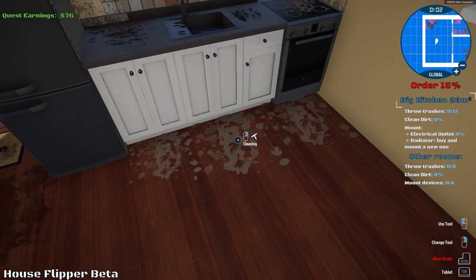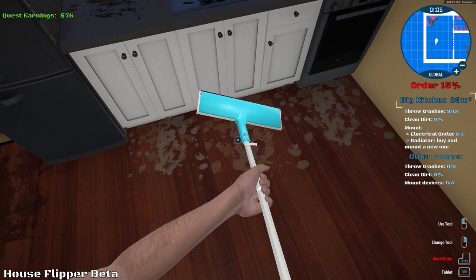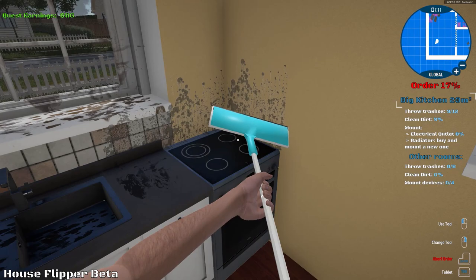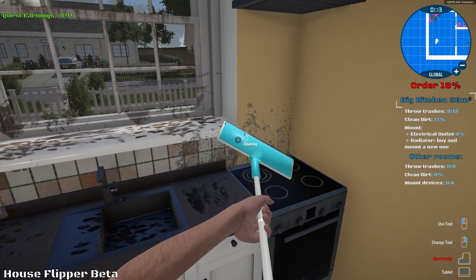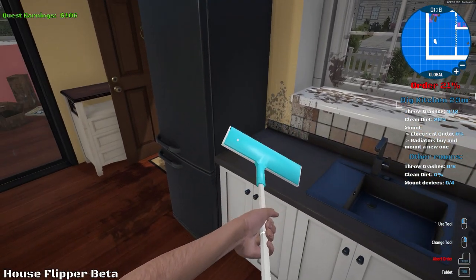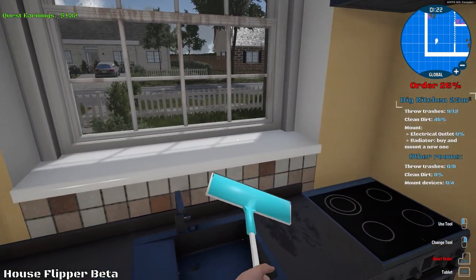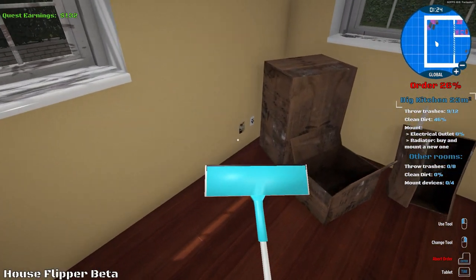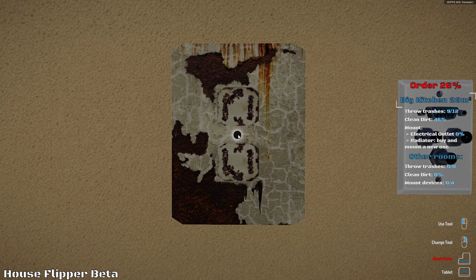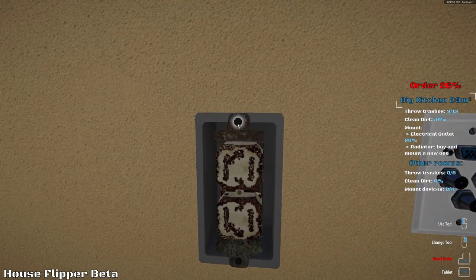So right now we can easily see this is very dirty. If I go over to 7, this would be my cleanup tool, and we'll start doing this over here. On the side you'll be able to see the percentile of whatever you've done thus far. A lot of the stuff can be hidden behind items, so you'll have to sometimes move fridges and furniture to actually get behind them. You can also go to the electrical outlets — that one is broken, so we might want to go in here and unscrew that.